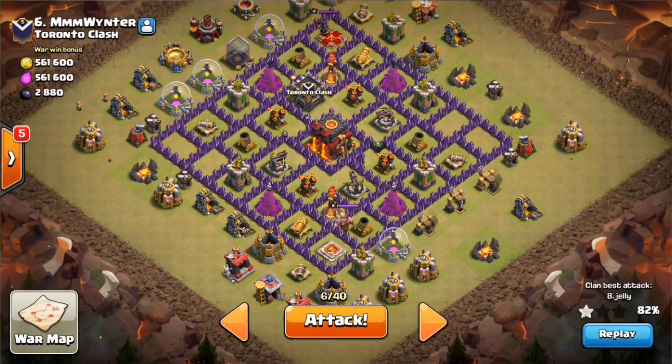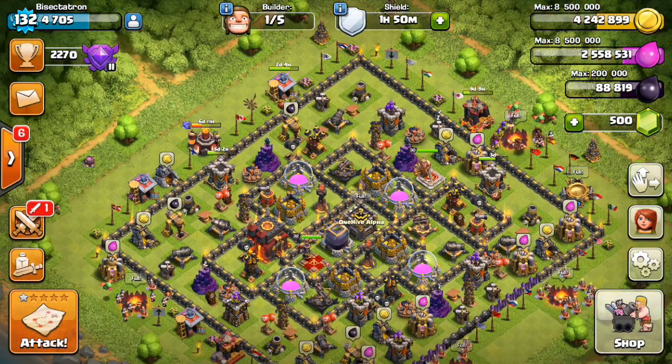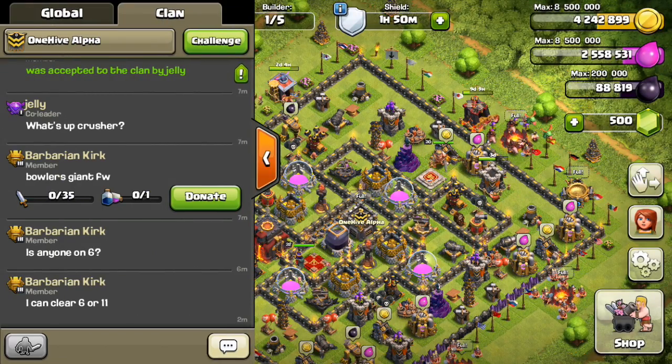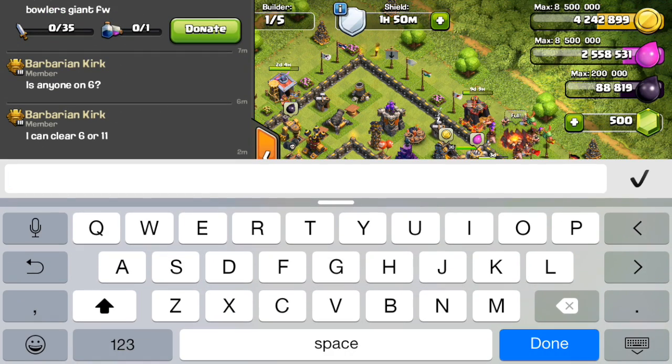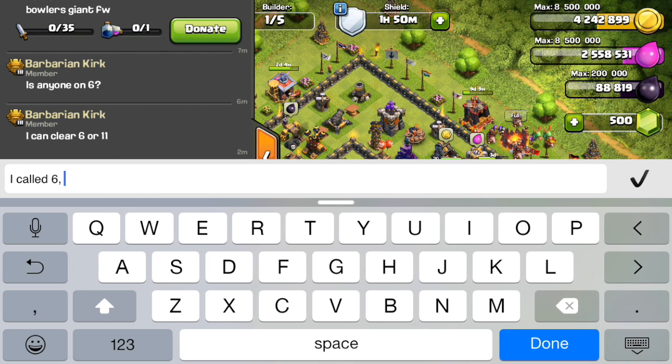Let's go ahead and go back to Clash and see if I can get the three-star here on this interesting type base. Let's make sure I have everything: got the heroes, the poisons, all the spells are good in the CC. There are 27 miners, baby dragons, and then I have a few extra hogs which I'll just drop as needed, because I only need one for the CC lure. I have those extras which I'll just use around the base as needed. I'm on six — I called that.